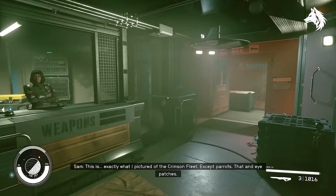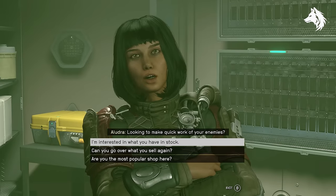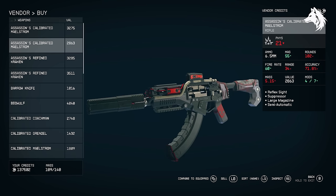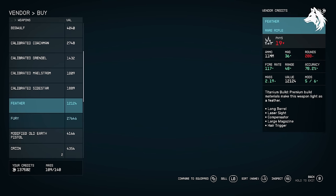Next we have five rifles, all unique from two different vendors on the Crimson Fleet Space Station called the Key. The weapons are Feather, Fury, Hunter Wolf, Pirate Legend, and Power Beat.